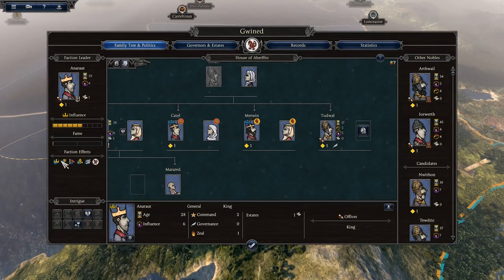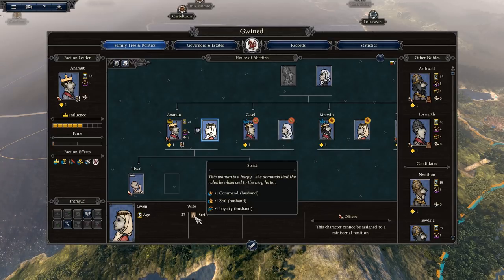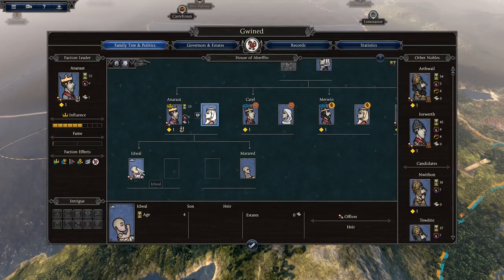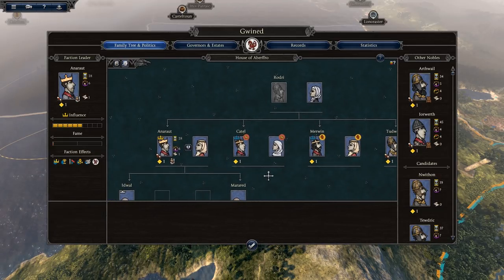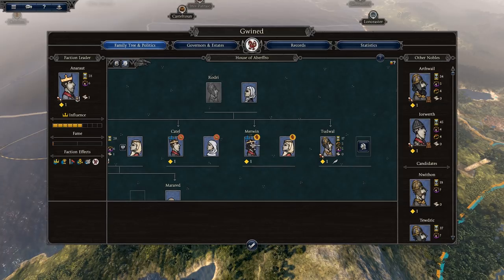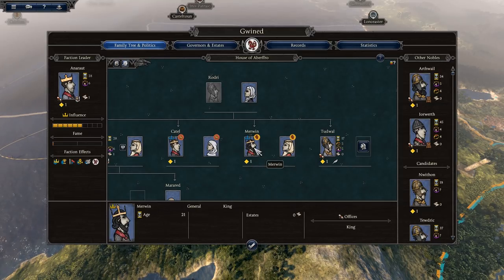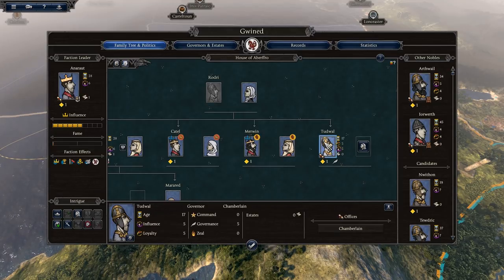The family tree shows Anarawd alongside his wife Gwen, who is strict but gives him bonuses to command, zeal, and loyalty. Their children are Idwal, the heir at age 4, and Meredith, a daughter aged 3. Anarawd has brothers — Cadell, who is part of the Seisyllwg faction, and Merfyn, King of Powys. Tudwalch, the youngest brother in our faction, is 17 with no command, governance 5, and loyalty 5.